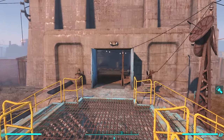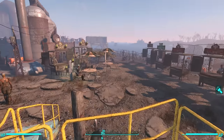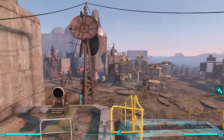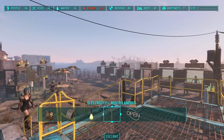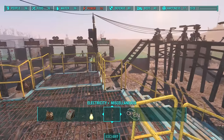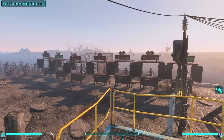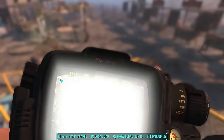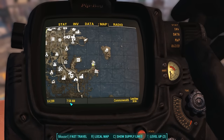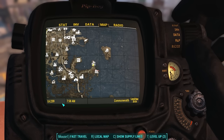I'm going to leave this settlement the way it is just for consistency — not unassigning any more settlers, not building any more shops, not doing anything to improve or harm happiness. It's staying steady at 77. I am going to go do something else for 24 in-game hours. The time is 7:58am on August 4th, so I'll come back after 8am on August 5th. Be back soon.